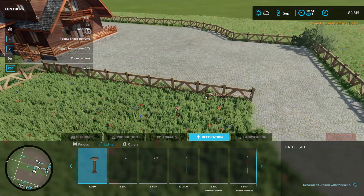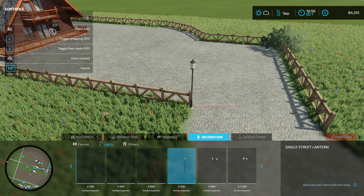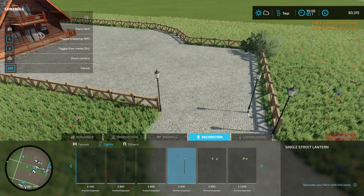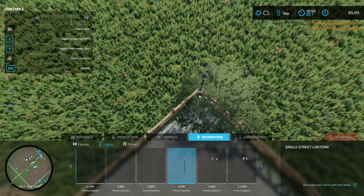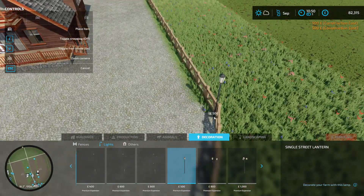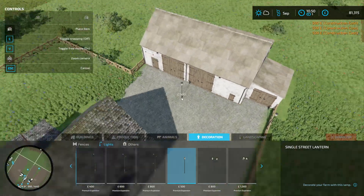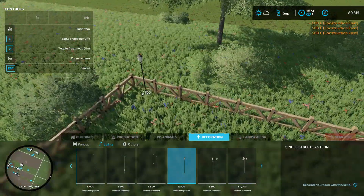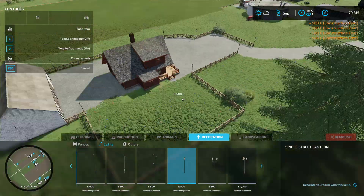Lights! I guess we do need some lights. We're going to go with these. We're then going to put one on the corner, on the inside. Put this guy right here. And another one there. We're going to have another one just over here, one on this corner, one on this corner. We'll make it... we're spending loads of money, but that's fine. One on this corner, one on this corner as well. I do want to see this at night time now.